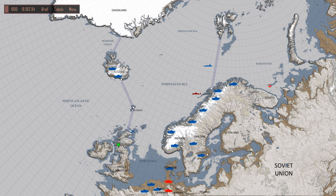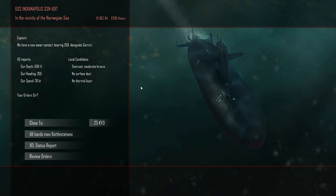Those might be our target submarines. New strong air contact, bearing 268, CR1. Our heading 205, our speed 26 knots, close to 15,000 yards, no surface duct, no firmware layer. Bearing 268 — all hands man battle stations.